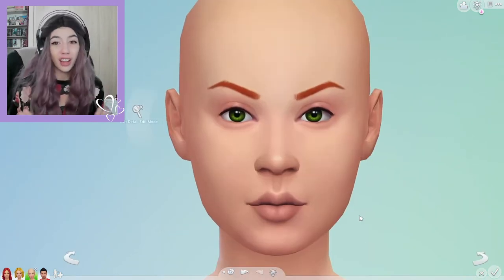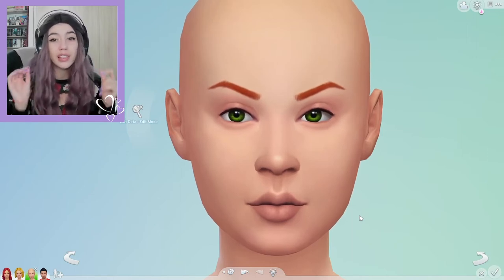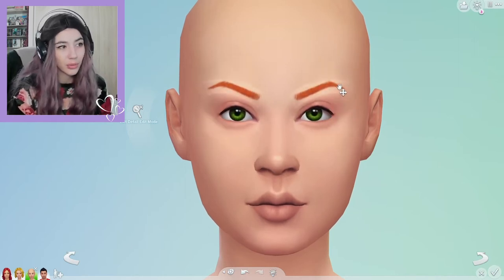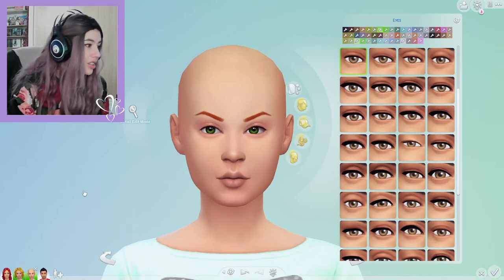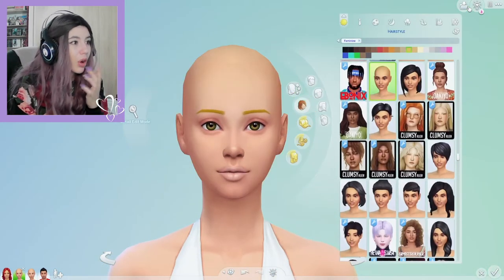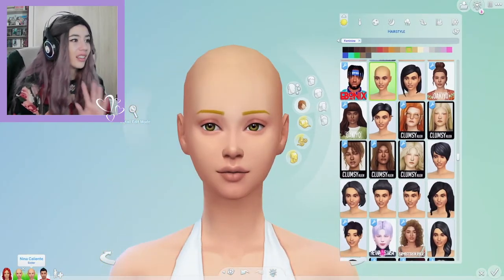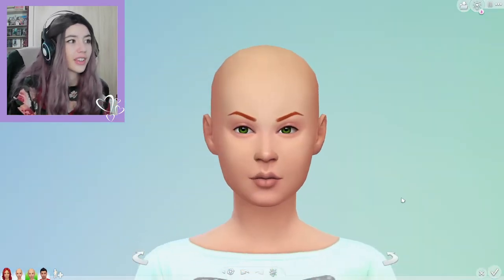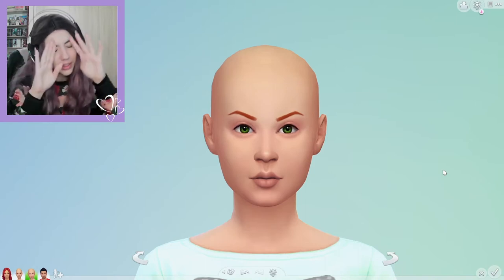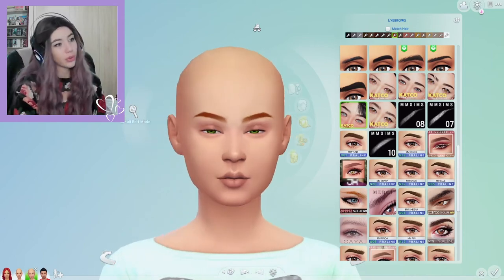I'm going to be tweaking them a lot — I'm saying this from now on in all my cast makeovers. I'm going to be tweaking sims the way I want them to look, trying to keep their aesthetics because that's the most important part. Since they're twins, they look nothing alike — look at her face and look at Nina's face. They're really different and they're supposed to be twins. I'm just going to soften her eyebrows. Actually, her side profile is really pretty.